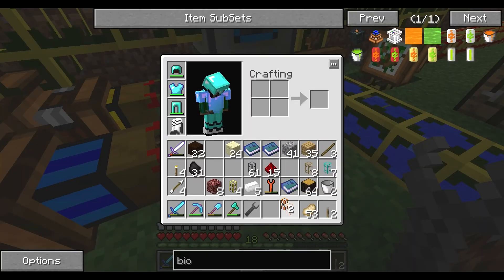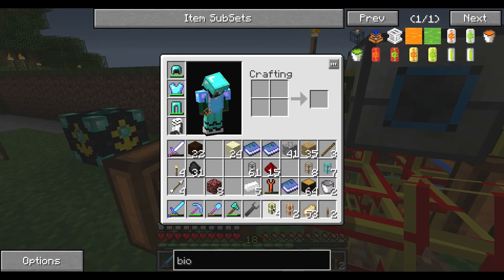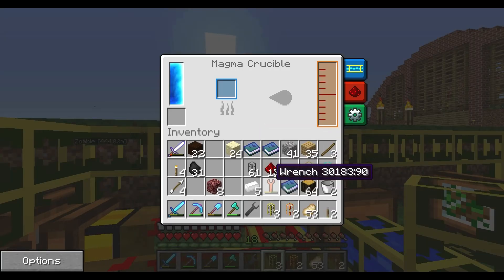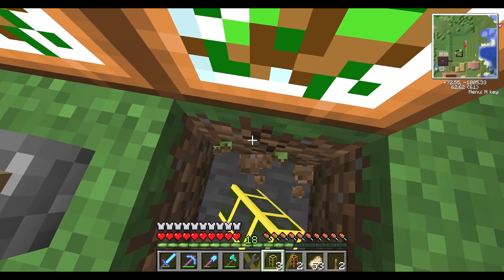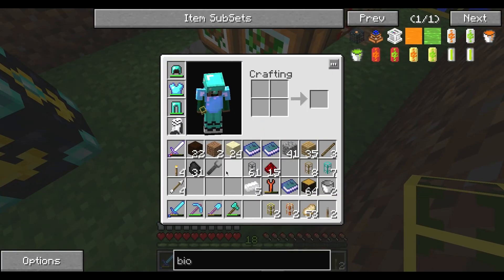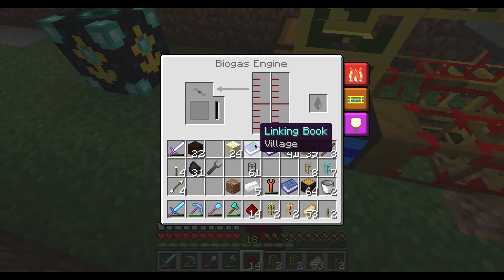Then I need a waterproof pipe for the lava, which it needs lava now, and then one for the biomass. Some redstone — bam, will that work? I don't know, we'll find out. I can just go get some biomass from over there because I think it's going to take forever before it starts filling up. Should have thought of that before.